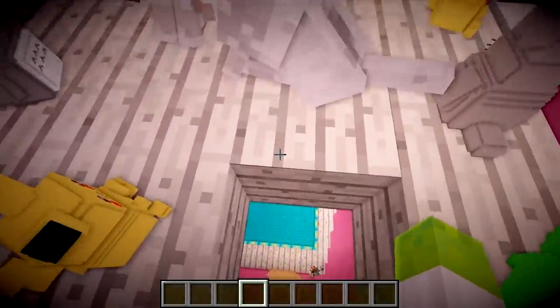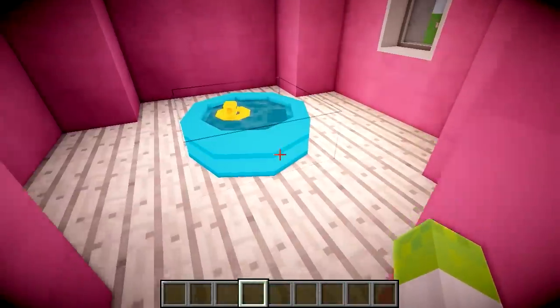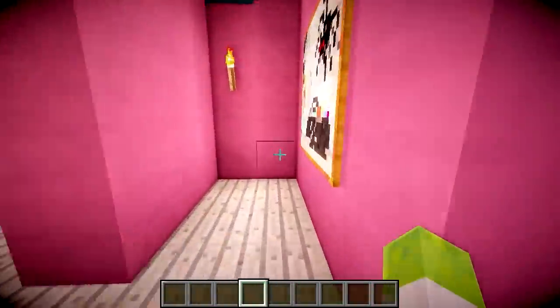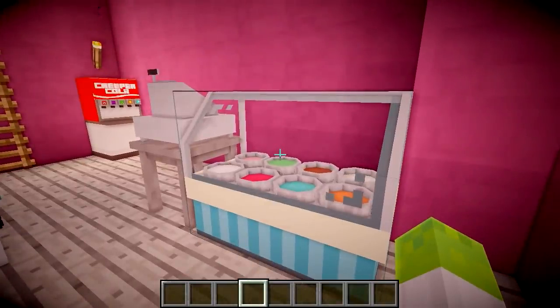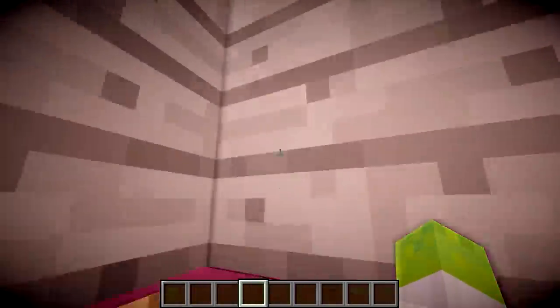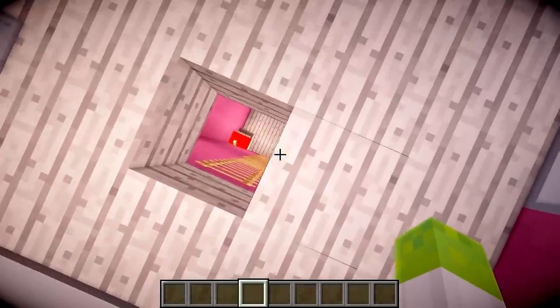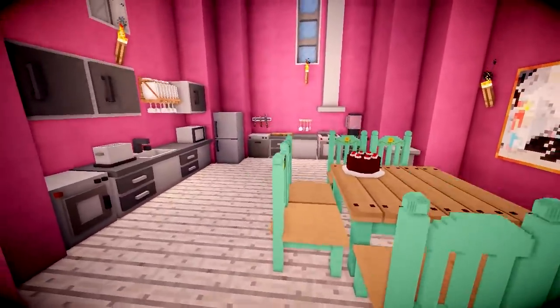Oh, I forgot about the girlfriends. But you've got your dogs. There's so many girlfriends. These are the dogs. They're my girlfriends. Yeah, they're your girlfriends. Because we don't actually have girlfriends on this mod. This is your paddling pool room. I love it. That was a secret room before. It was a secret room, yeah — that's my secret room right there. Now an ice cream parlour. Just for me. Yeah.